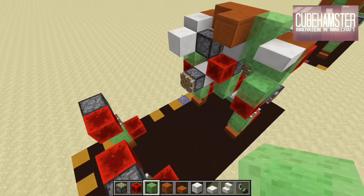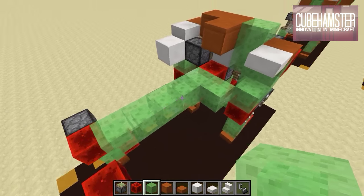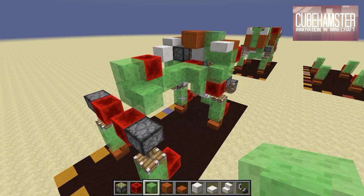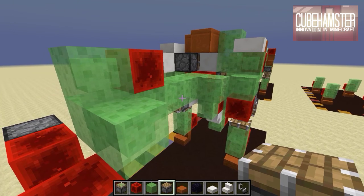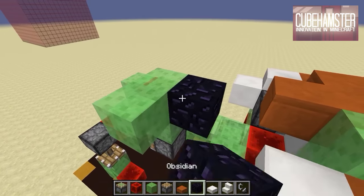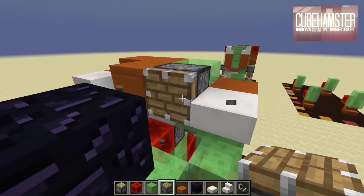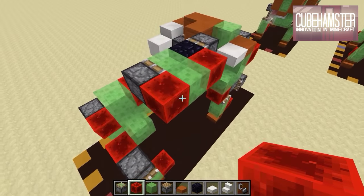Step ten is a big one: grab some slime blocks and make a five-long slime block segment, with one block there, one block there, a redstone block there, and a slime block there. It kind of looks like a drive shaft for a car. Step eleven is also big — we're getting to the point of building the actual engine. Get a normal piston, then a shape like this. Put an obsidian block here because we'll get another caterpillar: sticky piston facing back, normal piston, then a redstone block there and a redstone block there. That is step eleven.